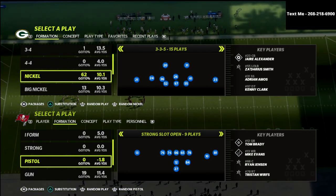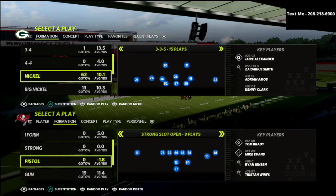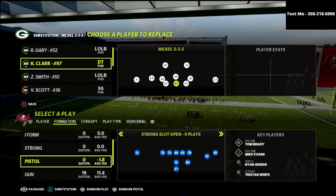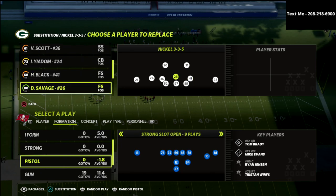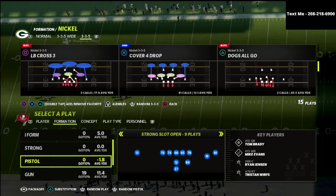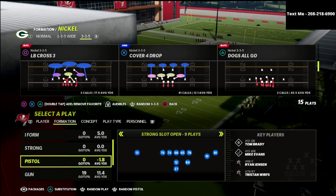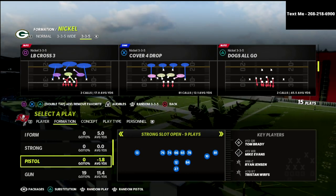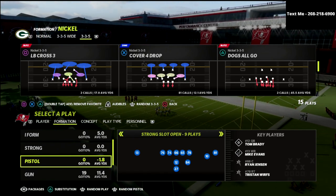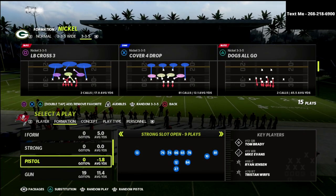There are two reasons. The first one is it allows you to substitute safeties into the middle linebacker position. As you see right here, I've got linebackers at defensive end, a defensive tackle or defensive end at the nose tackle, and then safeties all across the board. The other reason — and I think even more important — is that whenever you audible down to 3-3-5 wide from 3-3-5 normal, you're going to be able to cross-man your linebacker. Your linebacker on the right side of the screen can cross-man on the left side of the receivers, and the linebacker on the left side can cross-man on the right. That is a really big advantage to this defense.